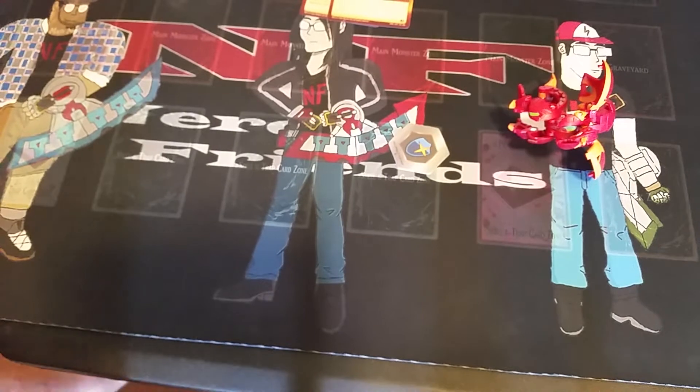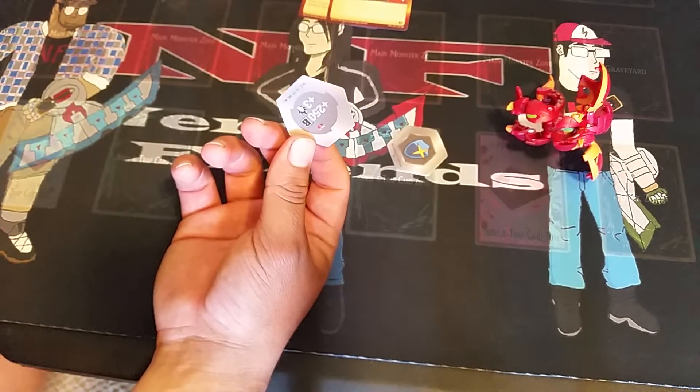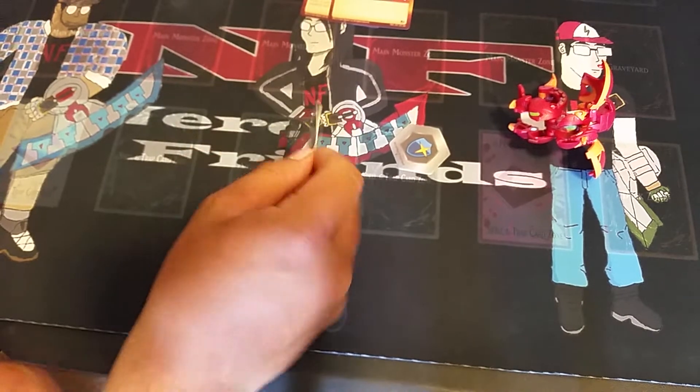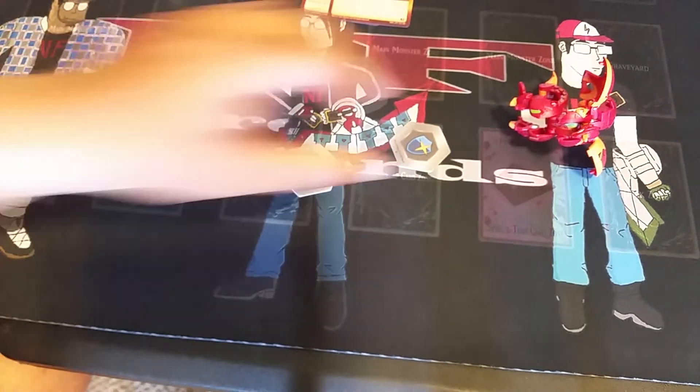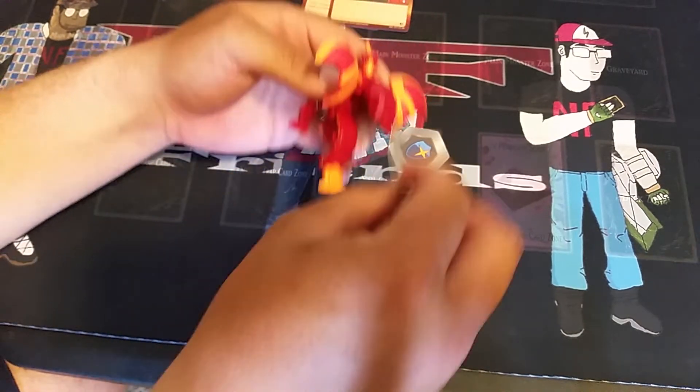Did you just see that? It went all the way — it flung the core at least two feet away and it went under the table as well. That was insane. I guess people have been saying that happens with Drago. He's so powerful that it flicks it off.